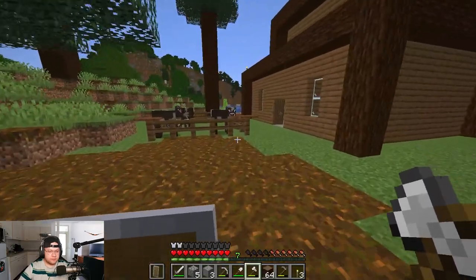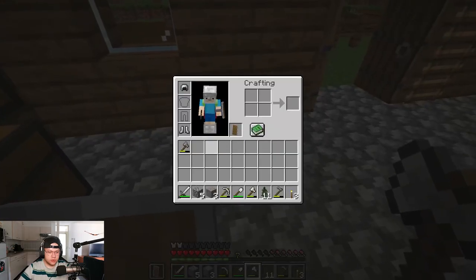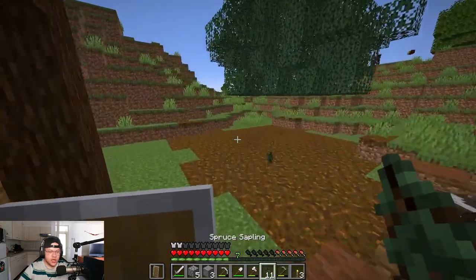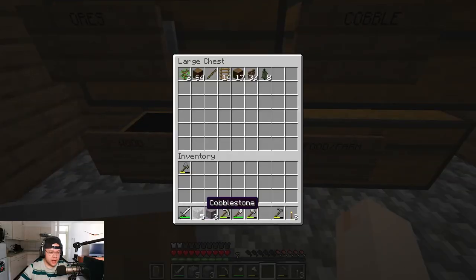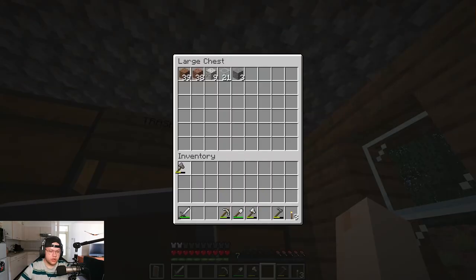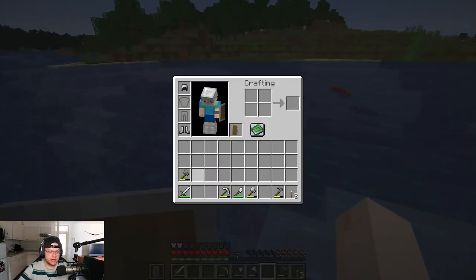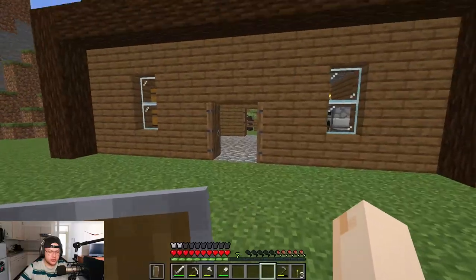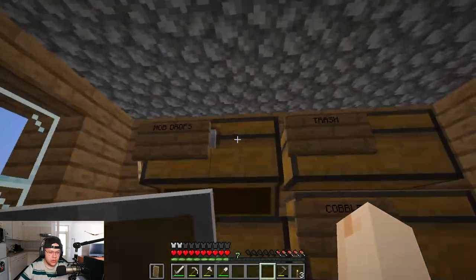Let's place our wood into the chest because we have a lot of wood now. Let's place some more saplings down because we need more in the future. This video I think I'll go mining — should I go mining? Yeah, I'm going to go mining because we need stuff to do stuff.